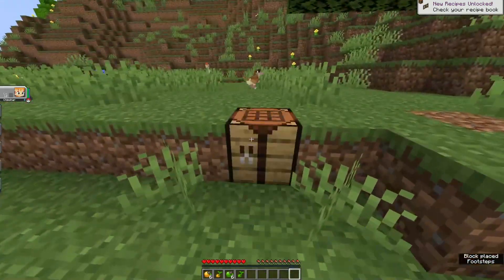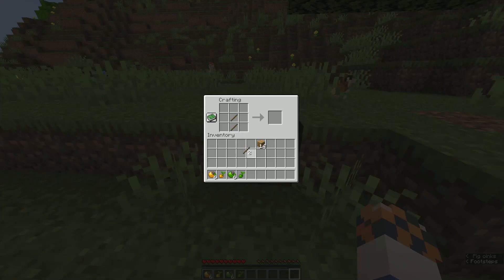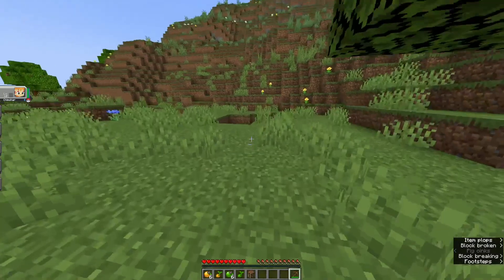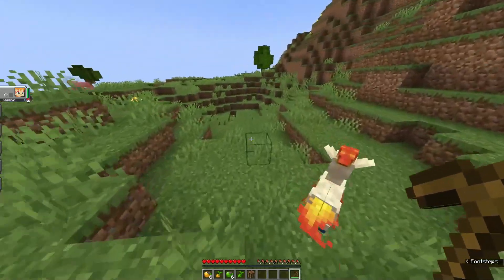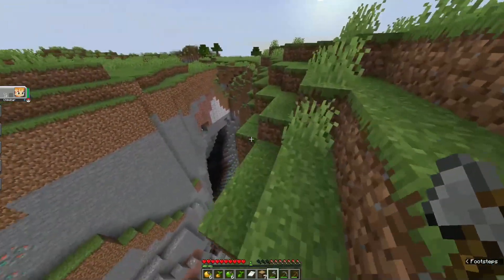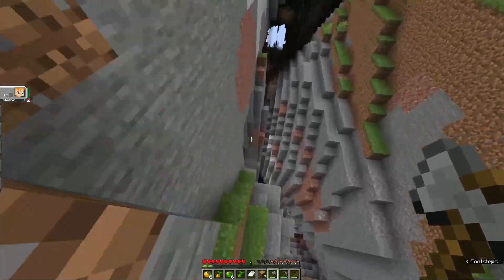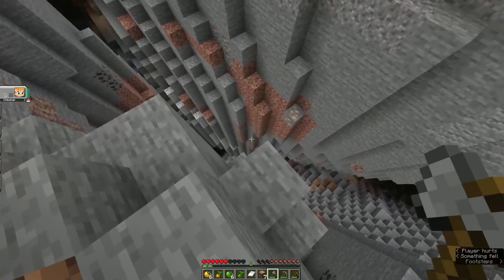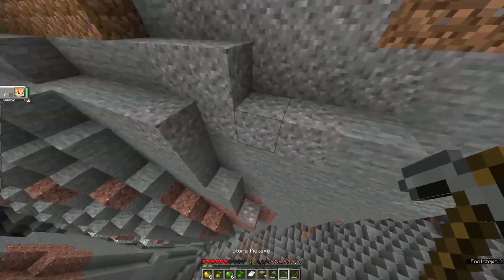Right now we have literally no supplies to battle and catch Pokémon, so we really need to get set up with maybe a mini base first. Not having a way to heal your Pokémon makes it a lot more difficult to go into battle. Perfect — a ravine! So we can actually get some iron going and make our healing machine. This thing looks like it goes very far down so we should have plenty of resources.